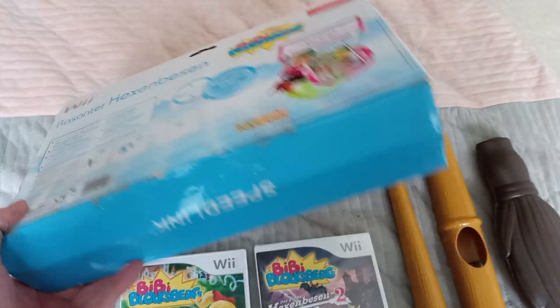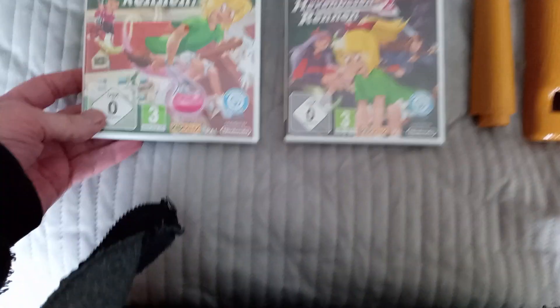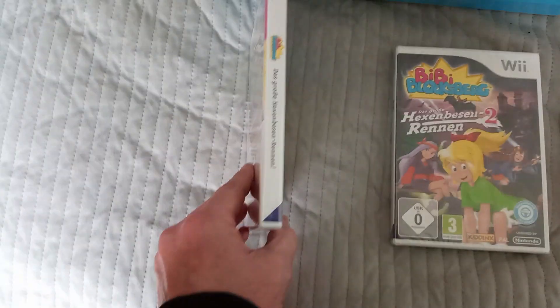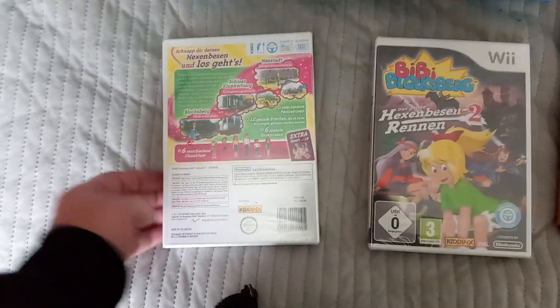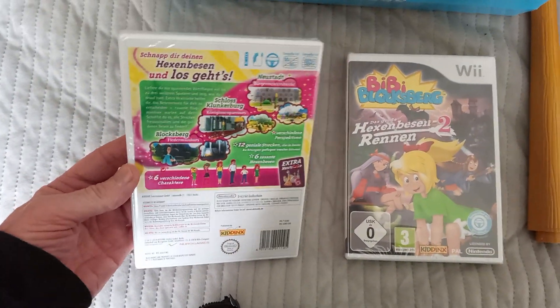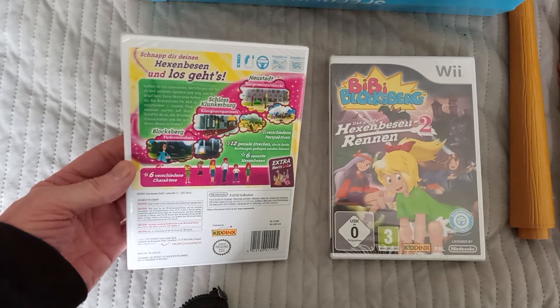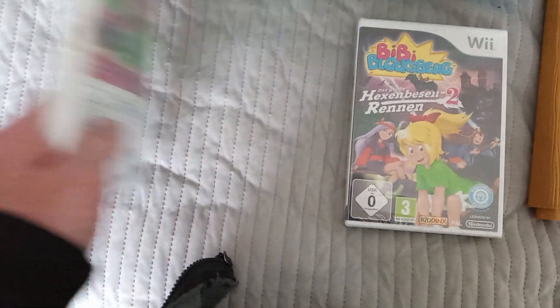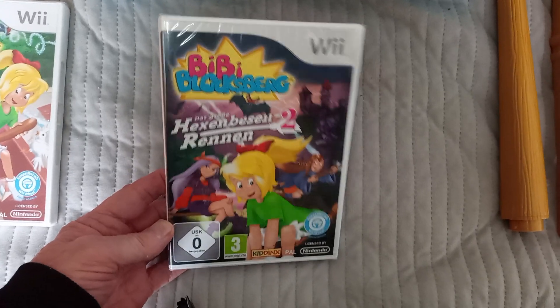So anyway, this broomstick — this is the box the broomstick comes in — and these are the two games. This is the first one; these are both sealed, so I can't show you the inside. So this is the game for one, Hex and Bess and Renan one. And that's sealed. And then this is Hex and Bess and Renan two.